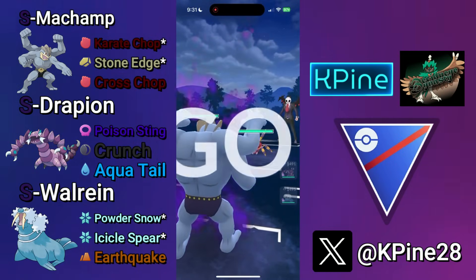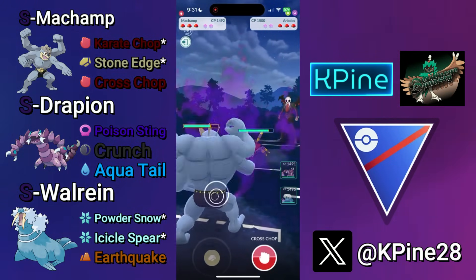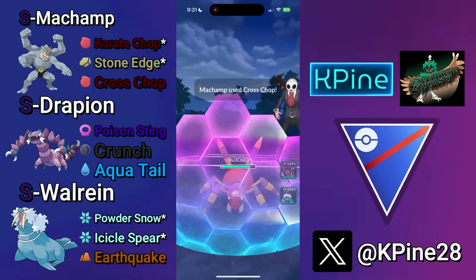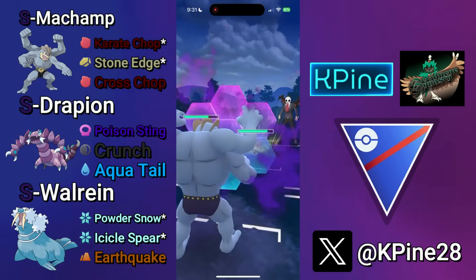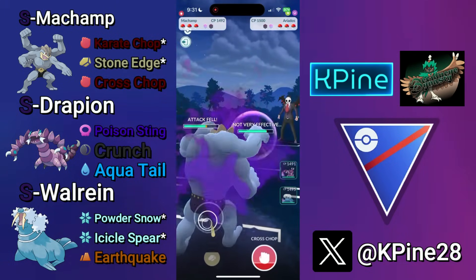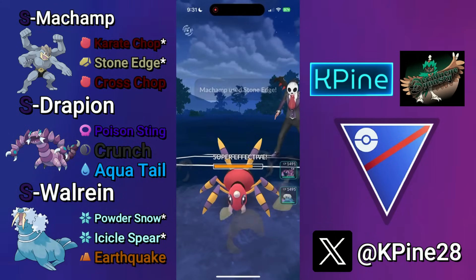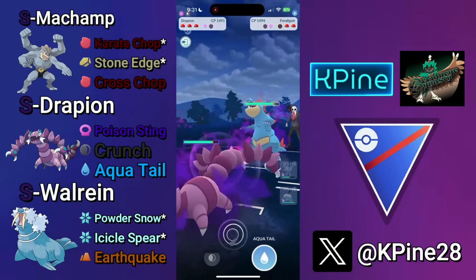Next battle — Aeridos lead. Kind of a tricky one as it is a little bit of a core breaker, and I don't want to swap into my Drapion right away because they can Lunge debuff it and then dip. So instead I'm going to build up to the Stone Edge. It's your choice to full-send it or bait the Cross Chop — I bait the Cross Chop, we get the call right. My opponent did an interesting thing and let me throw first, so because they let me throw first and I successfully baited, I shield their move and go for the Stone Edge on the CMP tie, which even debuffed is more than enough to take out the Aeridos.